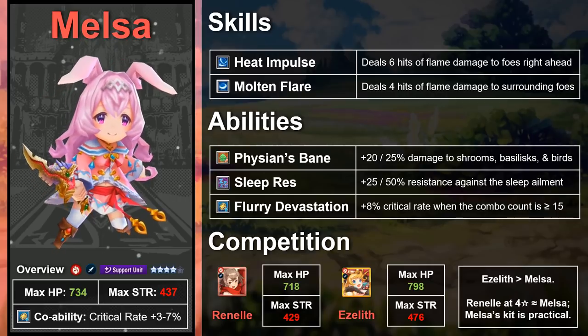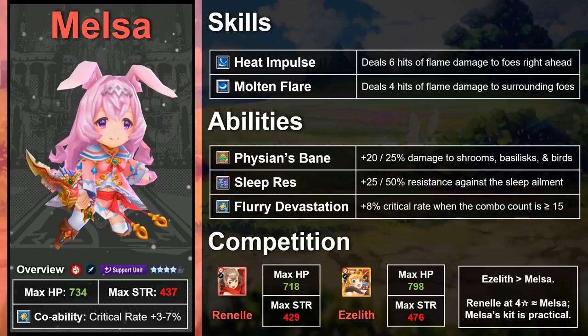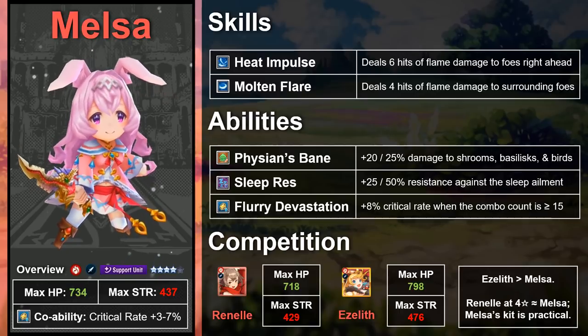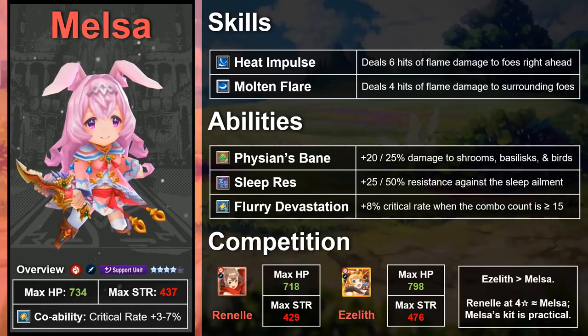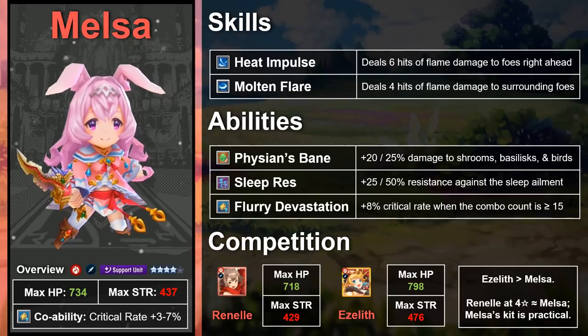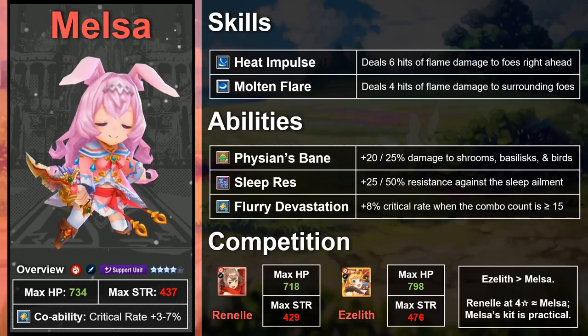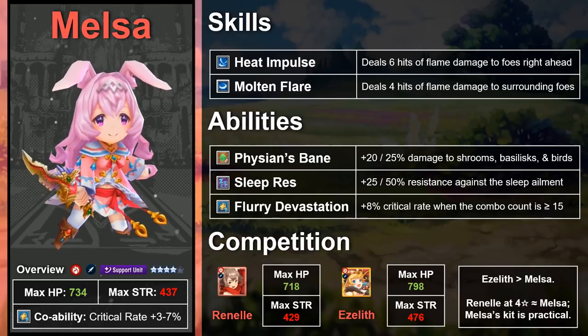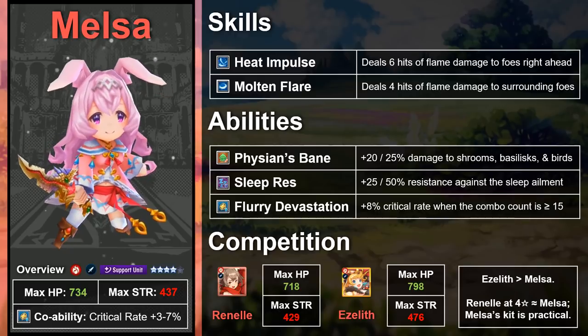The free unit from the previous raid, Celliera, had lower total stats than Melsa, but was redeemed by her fairly high strength. Melsa, as a support unit rather than an attacker, has much more balanced stats, and she's worse for it — making her stand out less against comparable options.